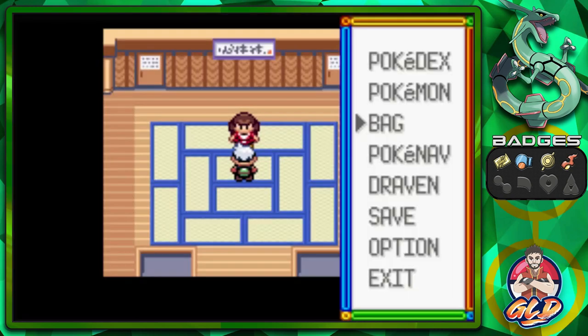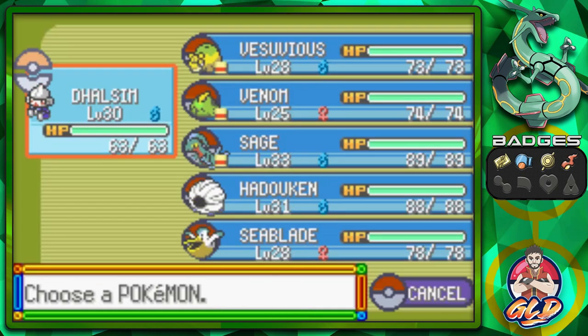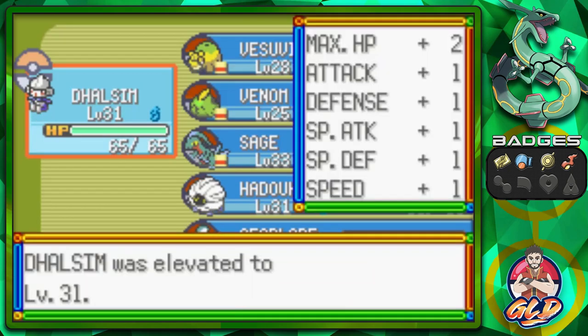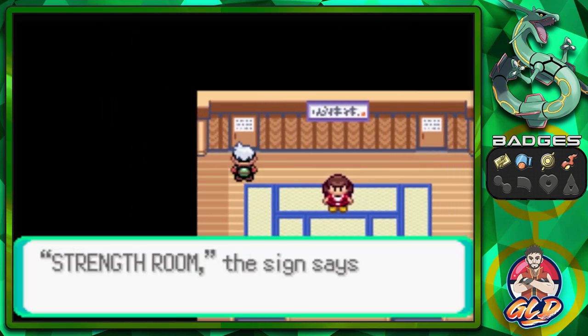Dalsim, come on, show me what you've got. You know what — screw it. Let's go right ahead and give that rare candy to Dalsim. There we go — okay, so it's one more level. It wasn't going to do much. Strength room — set.